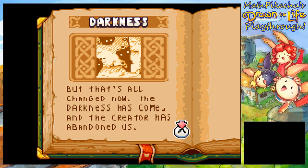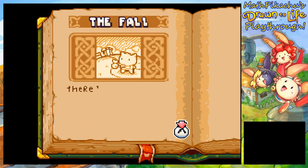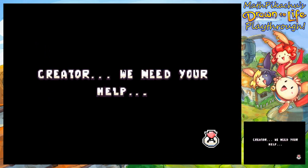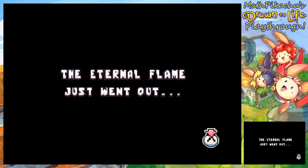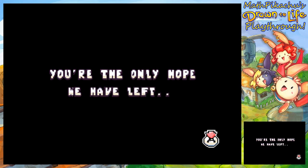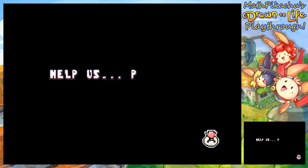But that's all changed now. The darkness has come, and the Creator has abandoned us. There's no more need for this book. There's no more need for us. Creator, we need your help. The eternal flame just went out. It's not so eternal, is it? And the darkness is creeping in. You're the only hope we have left.